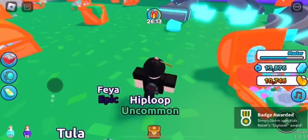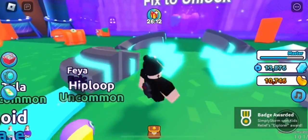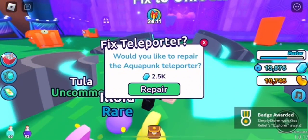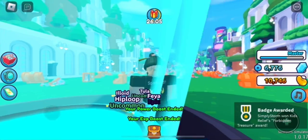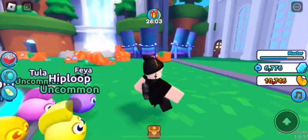Then you're gonna need to repair one more time. You'll get a badge by the way once you do that. Repair this for 2.5k gems. Once you do that, you'll get a badge right at the bottom of your screen — as you guys can see, the Forbidden Treasure badge has now been unlocked. That's how you're gonna go ahead and get the item.